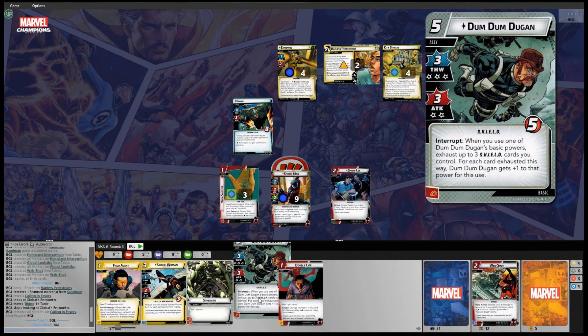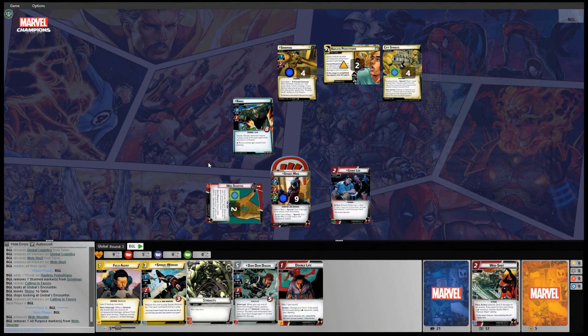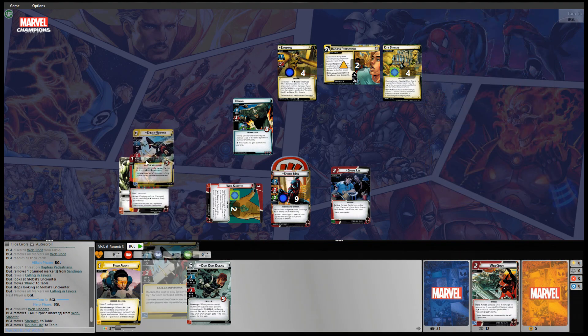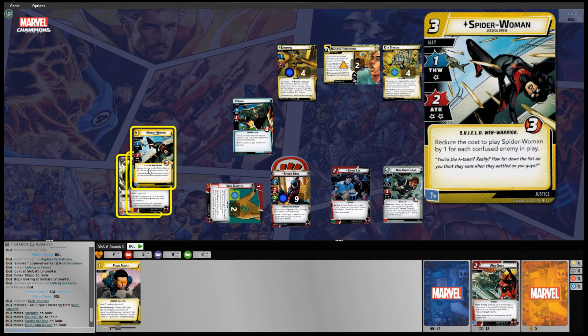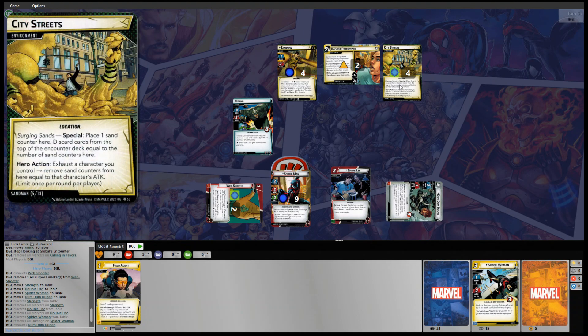We've got Dum Dum Dugan — he might be good for City Streets. He costs five, so I'll spend a Web Shooter and a strength card, a double life card, and Spider-Woman to put out Dum Dum Dugan. That's five resources. Dum Dum Dugan is out, and we're going to exhaust him to remove three sand counters from City Streets.